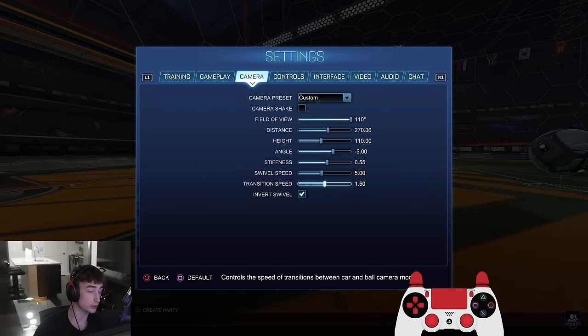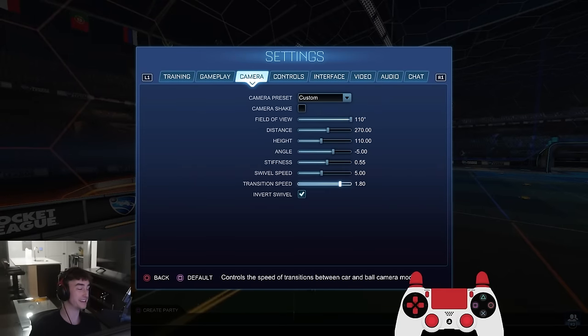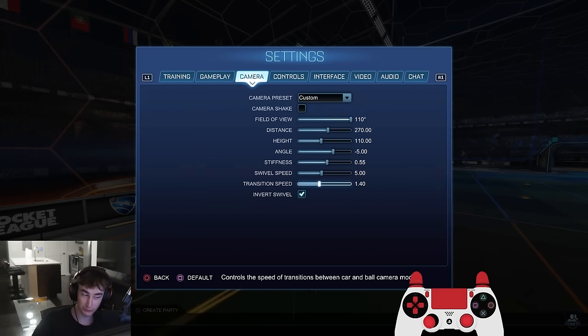Transition speed — some people don't know this one, but it affects how slow the ball cam changes from free cam to the ball. If I switch it all the way up to 1.8, it snaps onto the ball really quick. I do recommend having this a little bit higher, especially at higher ranks like Champ and up. Don't go all the way to 1.8 — you just won't process information as quickly. Have it around 1.4 and then maybe go up. The best players in the world are sometimes still on 1 or 1.2, so it's not the end of the world.